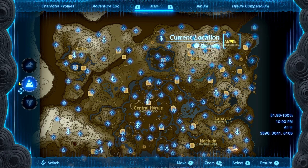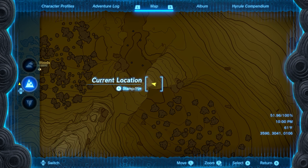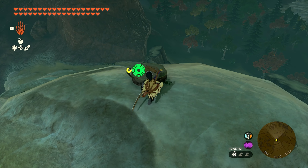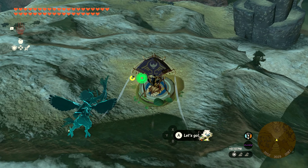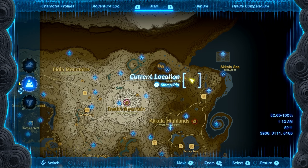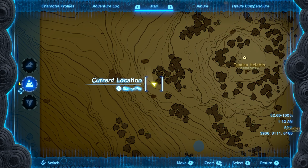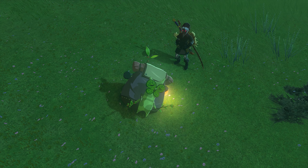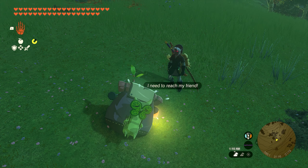Seed number 15 is also on the western side of Skull Lake. Head back up to the cliff and you'll find a small wooden platform. Walk on that platform and jump off, landing on the target without touching the ground, and you'll get your next seed. Number 16 is found just west of the Rock Woods on a little ledge. There's going to be a puzzle — pick up the piece, rotate it to the left twice, and once you do, you'll be able to fit it in and get your next seed.